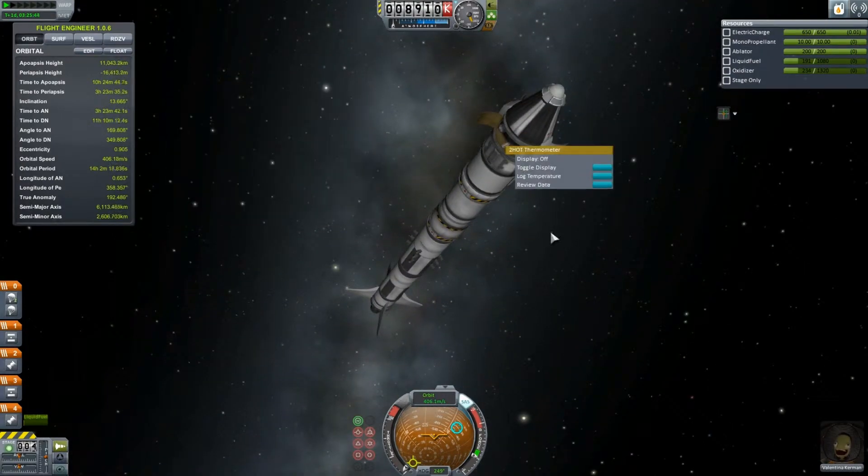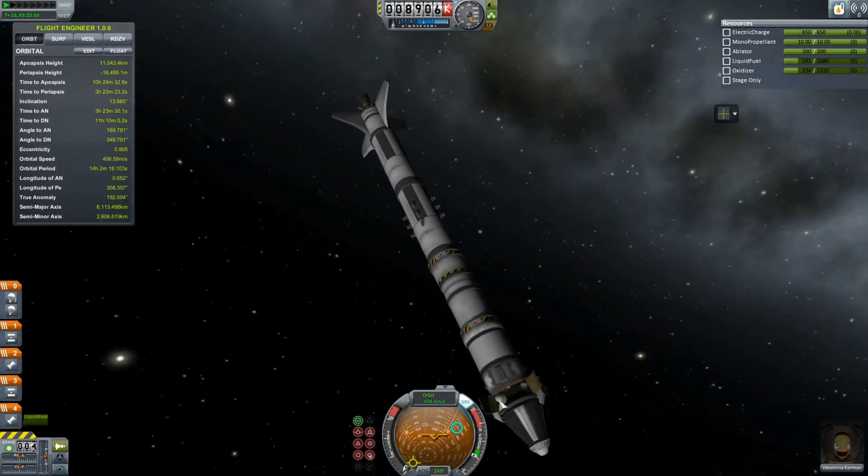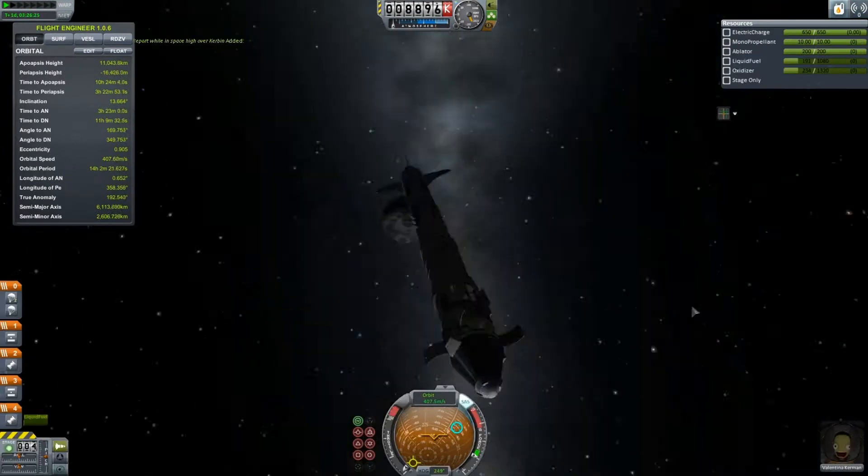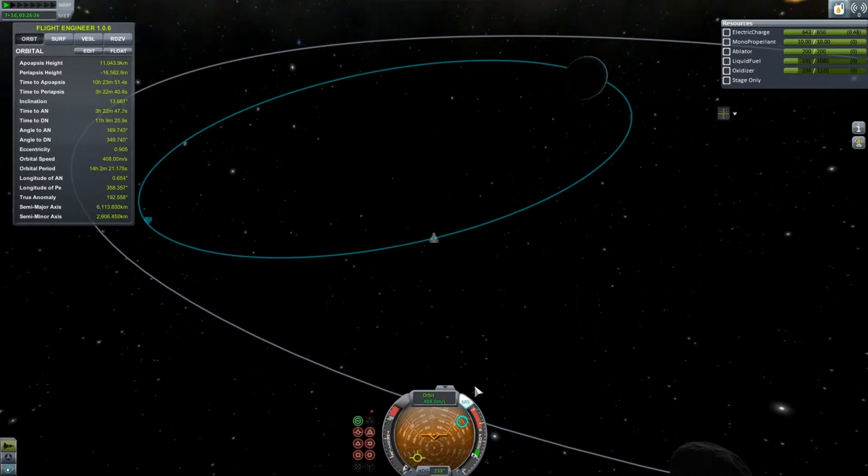As you guys can clearly see, I am getting everything sort of set up. And what I'm going to do is jettison the bottom section in a spot where it's going to collide with the planet.